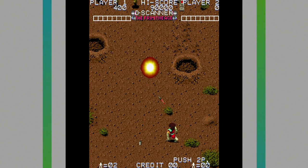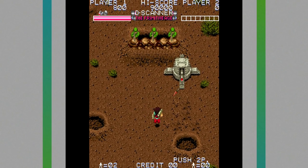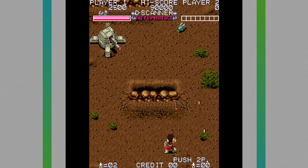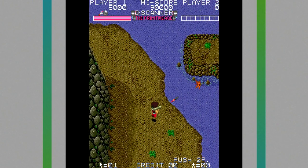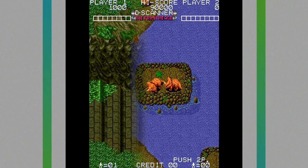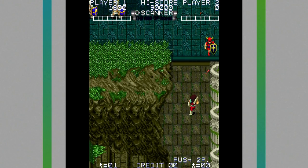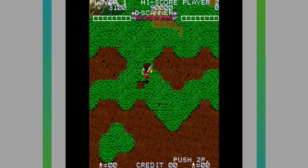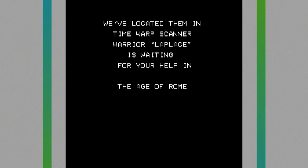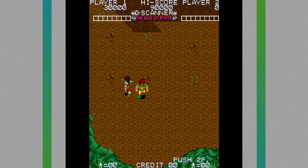Next we're on to Time Soldiers, originally released into arcades in 1987. You're tasked with rescuing your comrades who have been scattered across time by the villainous Guyland. Each is located in one of the game's five time periods: the Primitive Age, the Age of Rome, the Age of Wars, the World Wars, and the Future World. What makes Time Soldiers unique is that you need to tackle these in a non-linear fashion — you'll start in one period, locate the time gates to move to the next, and eventually reach the time period where your comrade is. Once you defeat the boss guarding it, they'll be freed, and you can go on to hunt down the next one.